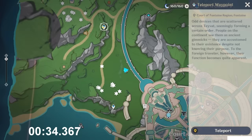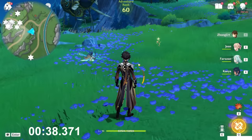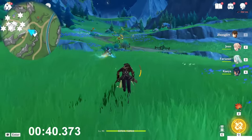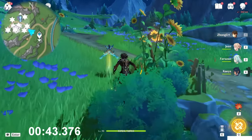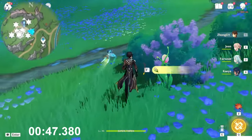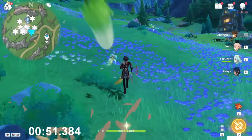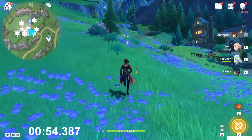Now teleport to this level waypoint here at the north direction, then go above. Follow the path, then go to the right side. Near to the purple bush here's one, then go left side near to the rock — there is a slime as well. Click it, and now keep going toward the north-northwest direction.